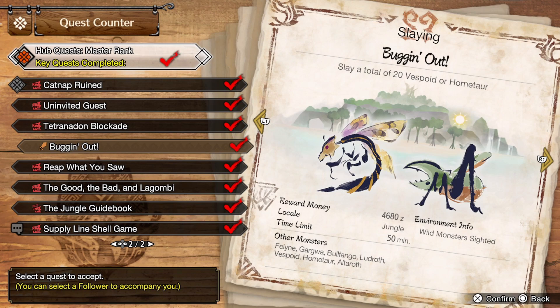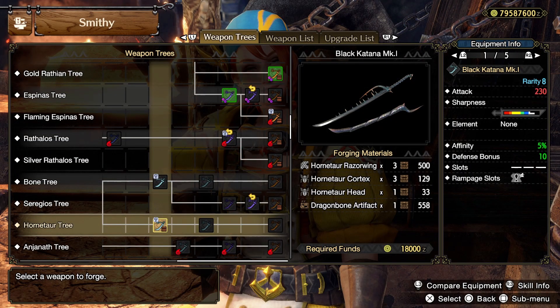I would definitely recommend bringing poison smoke bombs, as this will kill the Hornetaurs in a way that allows you to carve them, giving you more materials and letting you make this sword sooner. The dragon bone artifact can also be found by searching bone piles in the jungle, which is already where this quest takes place — so before you finish the quest, be sure to do a quick run through and check those bone piles.